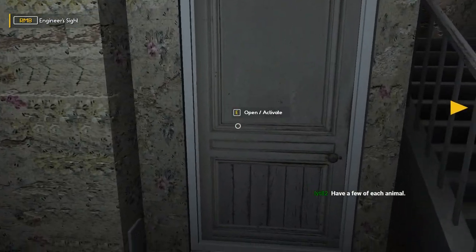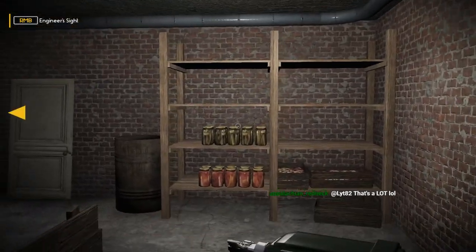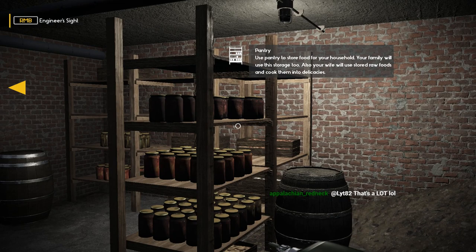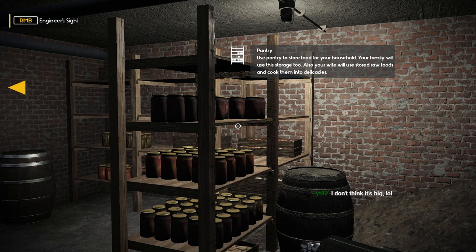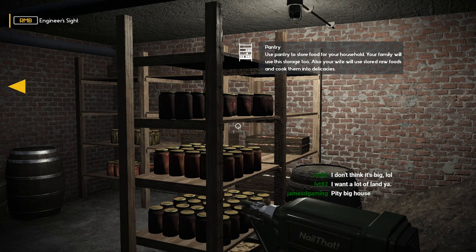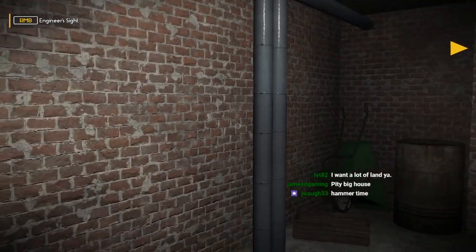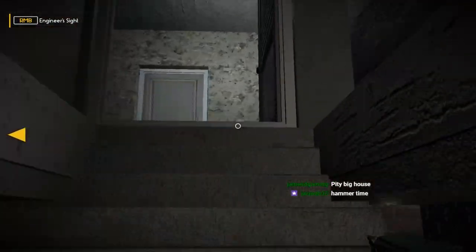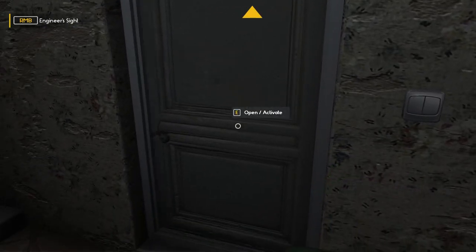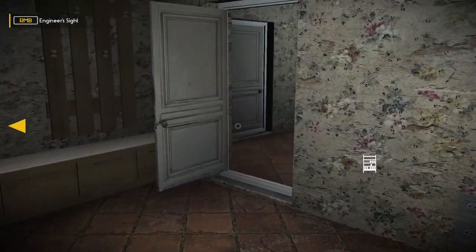200 acres — that's a pretty big farm, actually. Let's have a look around down here. The pantry — use it to store food for your household. Your family will use stored raw foods and cook them into delicacies — sweet! Yeah it's a big house. 200 acres is not huge for farming, I guess, but it's still a lot of land. If you're farming it's probably just an average amount.